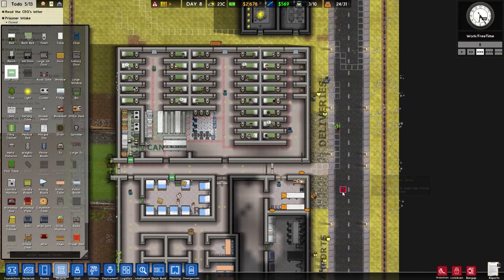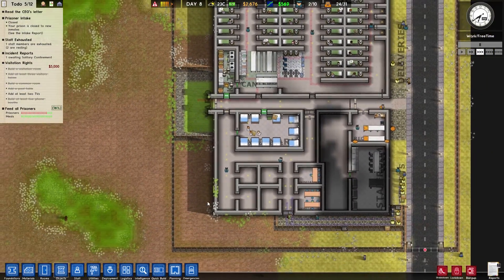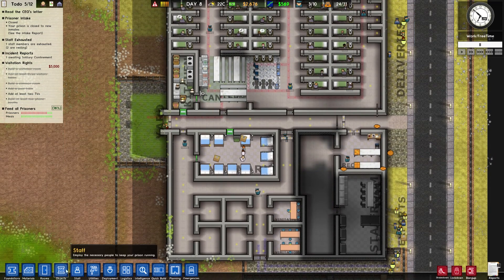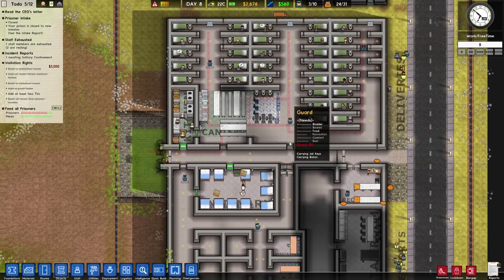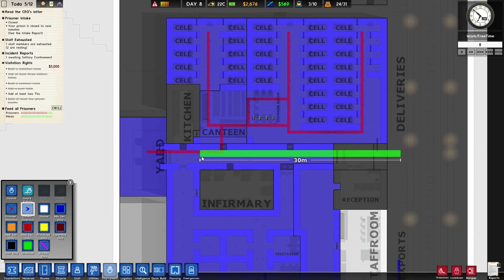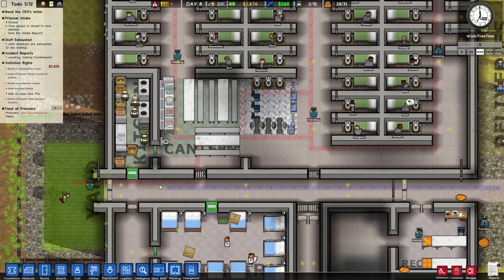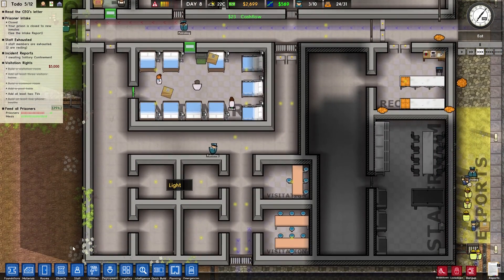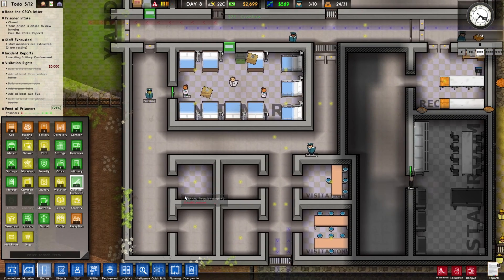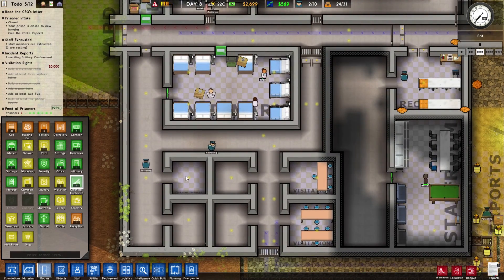Staff room — you're gonna need a door, objects — staff door — thank you. Where should we build the cleaning cupboard? What's going on with my prison right now? They actually go in — beautiful. So they prefer to go over here than through here. Deployment wise for other directions, they can go through the prison as well. Cleaning cupboard — here it goes — thank you very much. I'm not gonna put any doors on it.